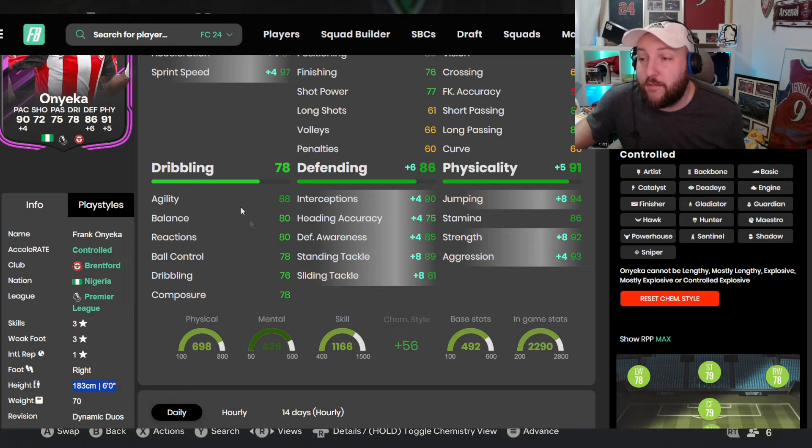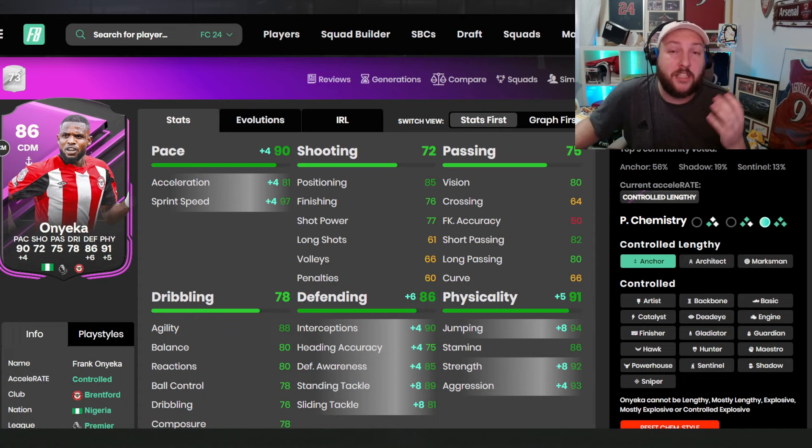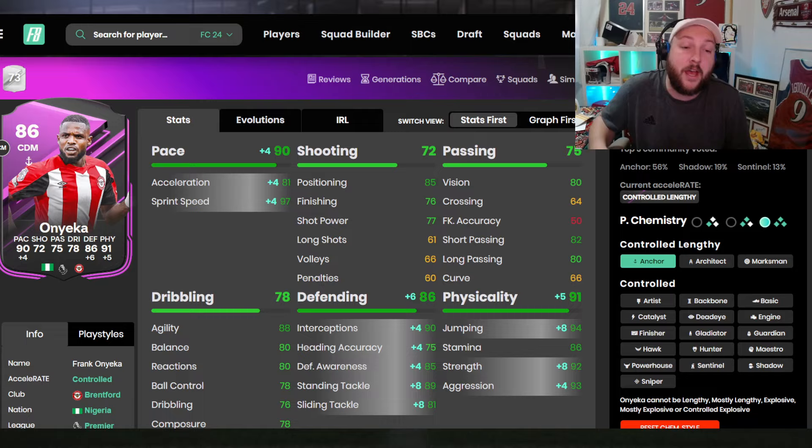We are playing in a 4-2-3-1 system and we are playing in Foot Champs today. Frank's main job is to stop the attack and then possibly transition into attack with one or two passes here and there, but his main job is to stop the attack. Let's jump into some gameplay and see how Onyanka does for us today.